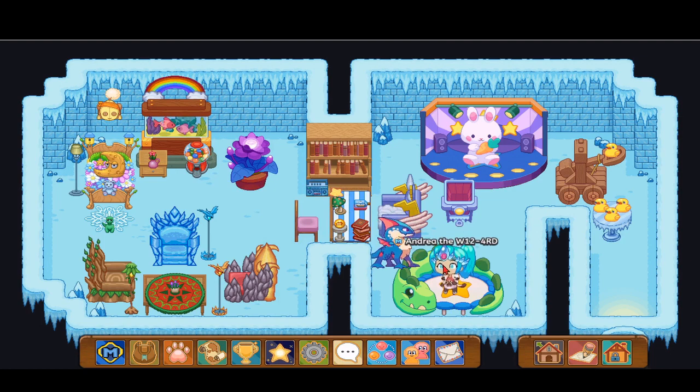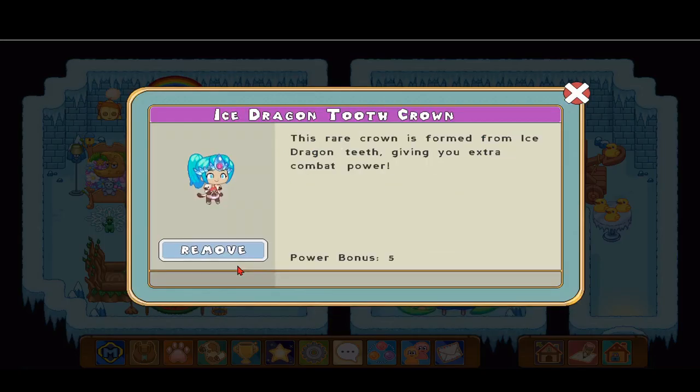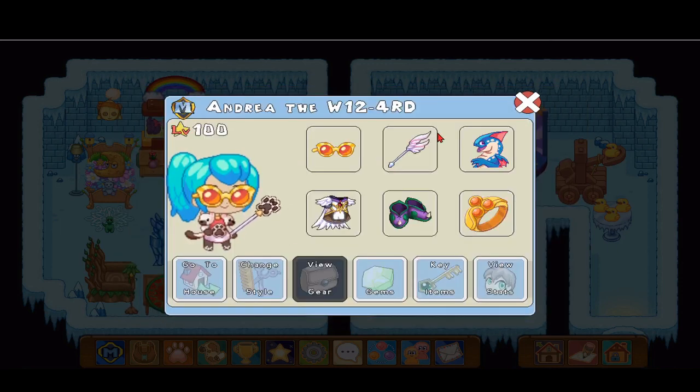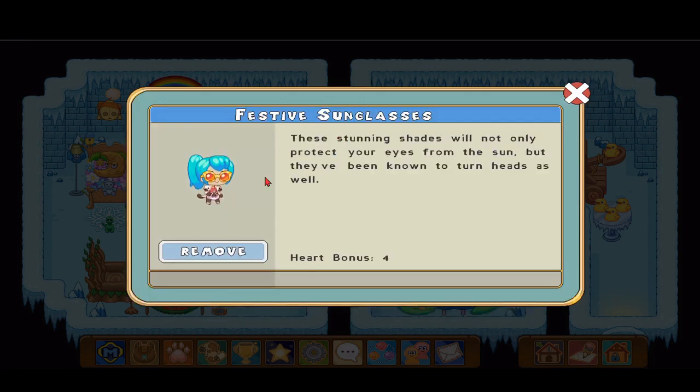First we have the festive sunglasses — I'm guessing that's a hat slot. Let's scroll all the way to the newest item we just got. Oh, they look really cool! Let's click on them and look at the description. As we can see, they give a heart bonus of four, and they're called festive sunglasses.